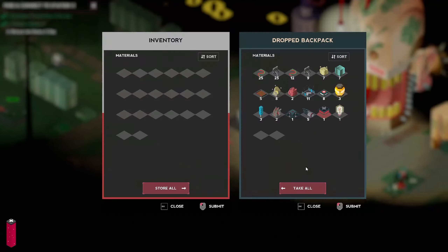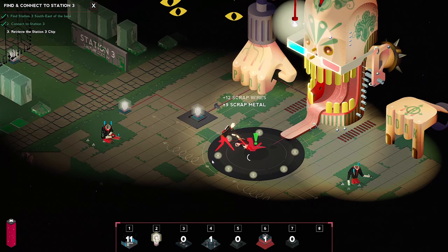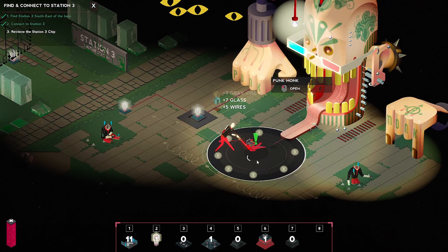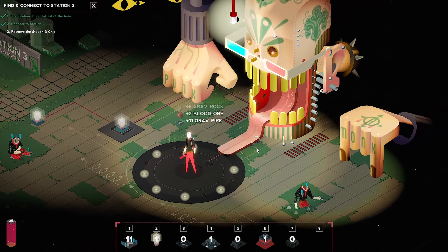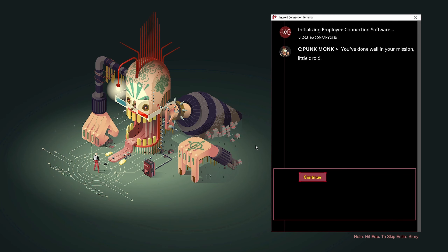All right, let's go grab my stuff — let's pick it all up. Our research was complete too, so we do got to head over there. But we got to clean up our body and talk to Punk Bunk. You've done well on your mission, little android. I can help you find other stations, but first I will need a favor.